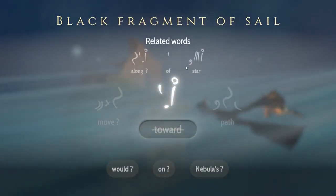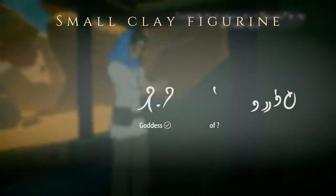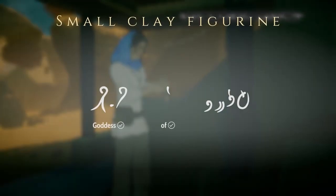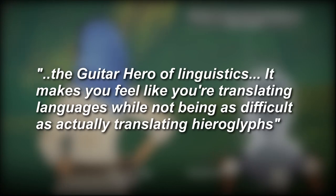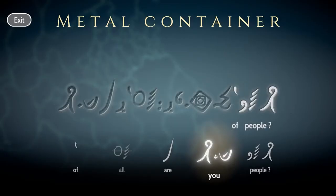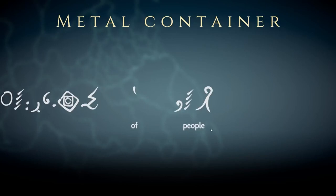It won't tell you whether what you've picked is right or wrong — you'll have to see the word make sense in multiple translations before adding it to your dictionary — but these options are the main way you will expand your vocabulary, and without them Heaven's Vault would simply be too difficult. The founder of Inkle, Jon Ingold, describes this as the Guitar Hero of language learning. You aren't really playing a guitar, but you're getting the experience that you can master in hours rather than years. Heaven's Vault assists you by creating an approachable language and giving options for vocab, but that alone isn't enough to start reading Ancient.